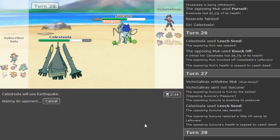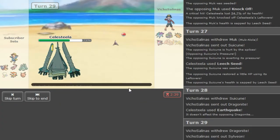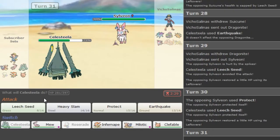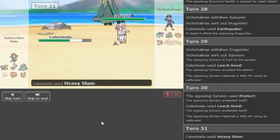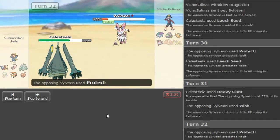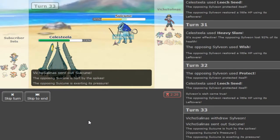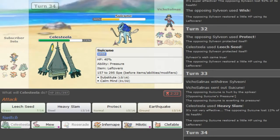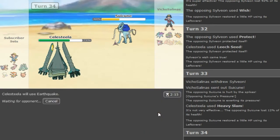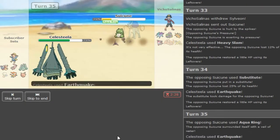Just gonna use Quick Attack - I kind of want to double Leech Seed but it's too late now. This probably is Fire Punch the way he brought it in, but he shouldn't be able to kill me. He just goes back into Sylveon - he's stalling out my Leech Seed PP. I'm just gonna Heavy Slam here. He might go into Suicune but he stays. I think he's gonna Wish pass into Suicune. He Protects - that's fine, I'm just gonna Heavy Slam. He gets me there but Suicune can get worn down thanks to the Spike and some chip from Heavy Slam.